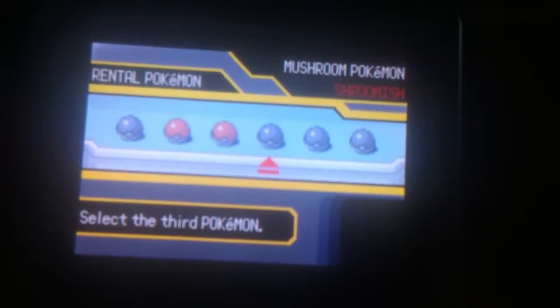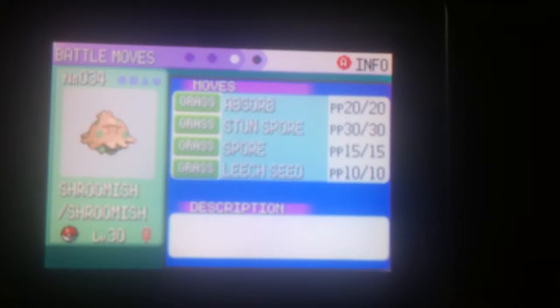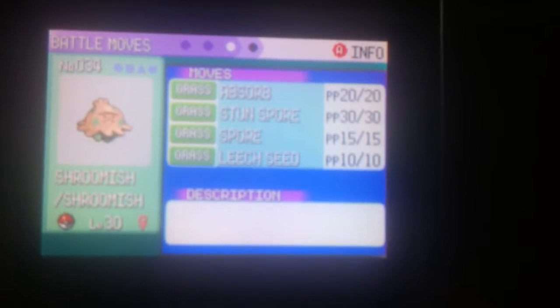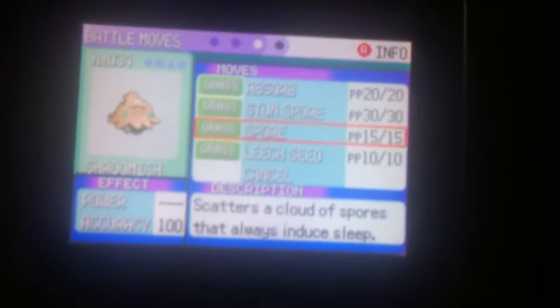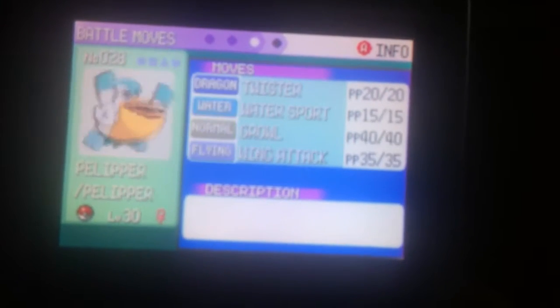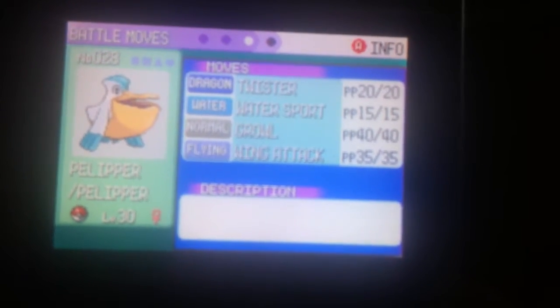Shroomish, Brave Nature, and a Figgy Berry — that's interesting. Spore, which has 100% accuracy and puts them to sleep. Leech Seed, Absorb. That guy was complaining about how they don't have good Pokemon — I don't know, that's pretty good.